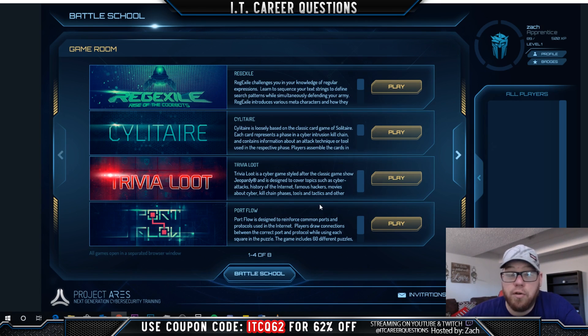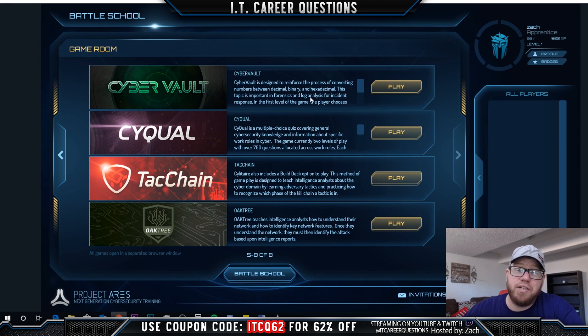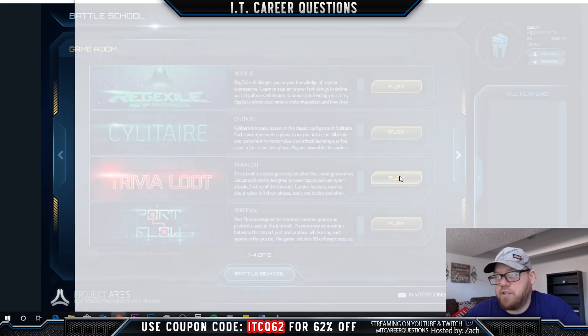Port Flow gets pretty complex as you go further but it's definitely a very fun game. They also have Cyber Vault, designed to teach you conversions between decimal, binary, and hexadecimal. Psych Wall is a multiple choice question game with over 700 questions - they're always adding to it, very much like flash cards. Tack Chain helps you walk through different kill chain methods. Oak Tree, though not yet available in the Academy license, is a game platform for understanding networks.